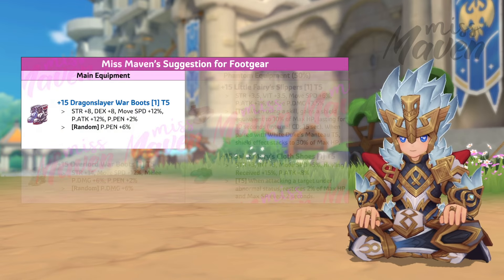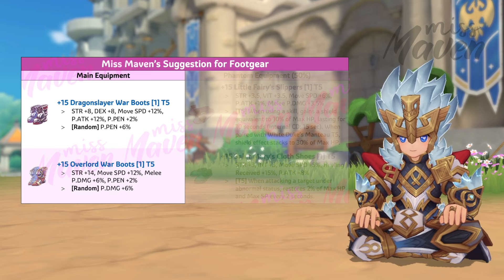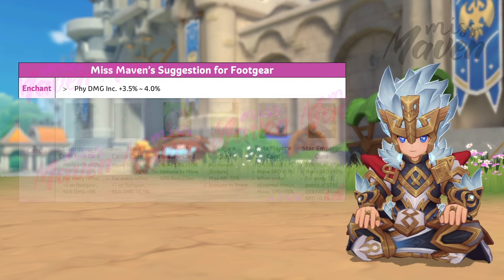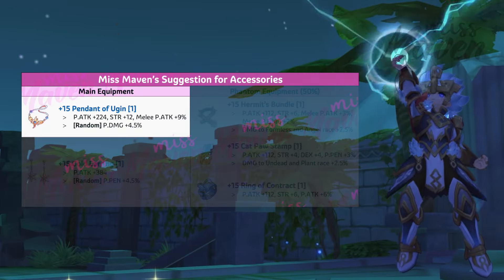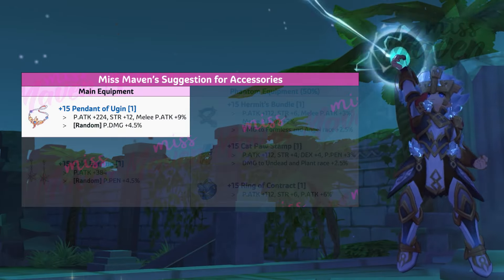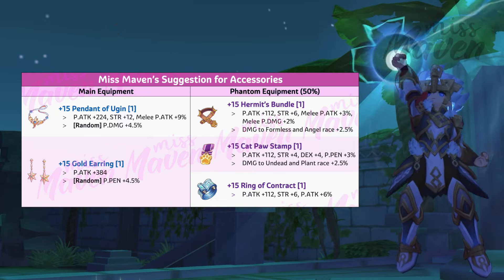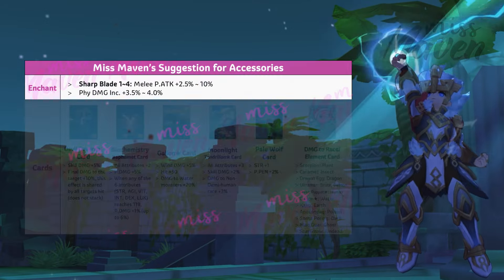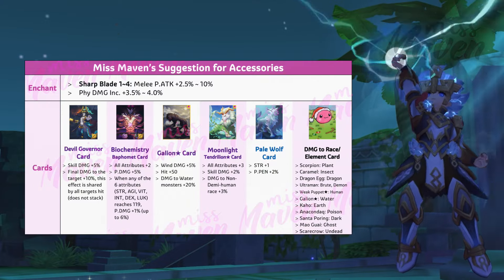For footgear, the options for your main equipment are Dragon Slayer Warp Boots with 6% physical pen or Overlord Warp Boots with 6% physical damage. While for phantom equipment, you may either use Little Fairy Slippers or St. Mary's Clot Shoes. Your footgear should be enchanted with high PDI and inlaid with Swordsman Senia MVP card. For accessories, I recommend using Pendant of Eugene with 4.5% physical damage or Gold Earring with 4.5% pen for the main equipment slot. As for the phantom equipment slot, my top options are Hermit's Bundle, Cat Pot Stamp, and Ring of Contract. All accessories should be enchanted with Sharp Blade 4 or high PDI stat and inlaid with Devil Governor card plus one of the following cards.